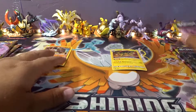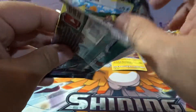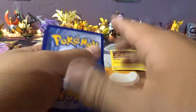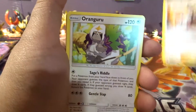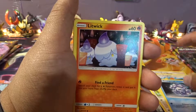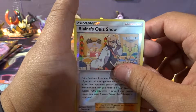Here we go, we'll start with Vickavolt first. Anyways guys, how are you doing? How's all the pack opening going? Anybody get those amazing pulls? If you did, go ahead and leave a comment — let's see what kind of pulls you've gotten. Alright, we got Water Energy, Blaine's Quiz Show, Orangaroo, Weakness Guard Energy, Yungus, Cryogon, Cryogon, Litwick, Drillbur, Drillbur, Sleka, and Blaine's Quiz Hollow Rare Show.